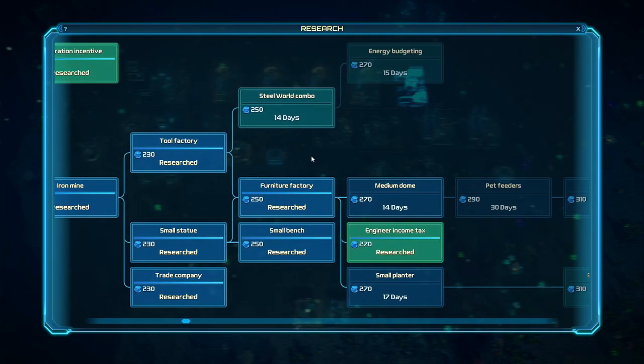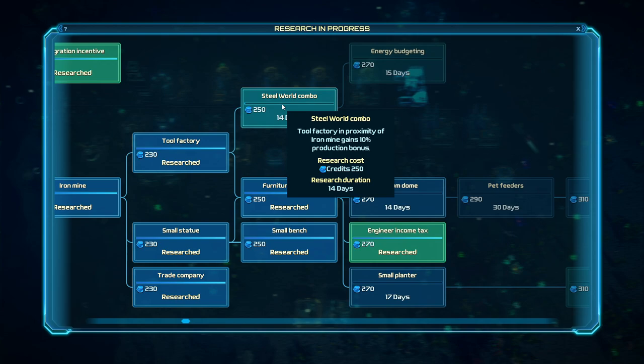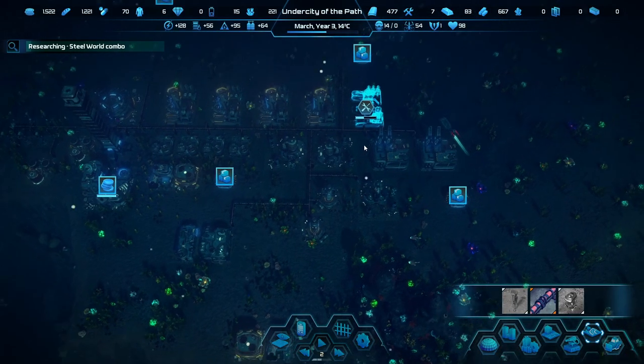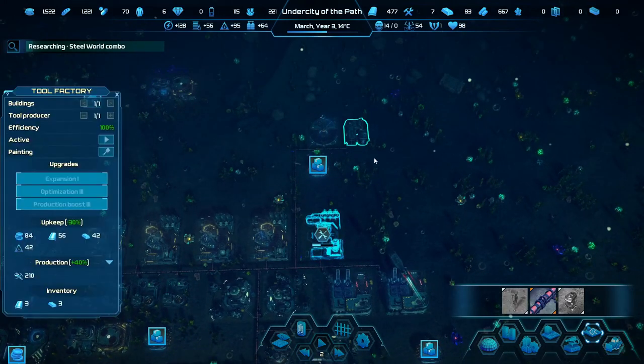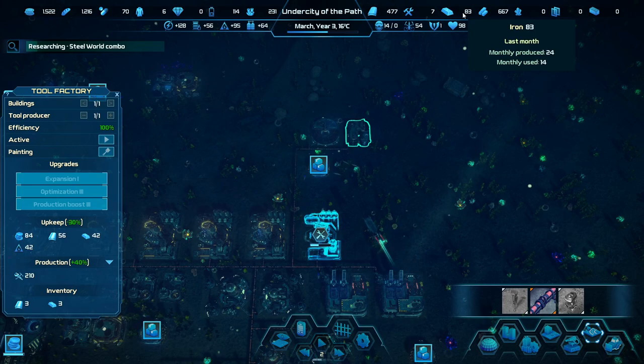This is the last research to unlock at this point. Steel World Combo — that gives us the tool factory in proximity to an iron mine, getting a 10% production boost. 10% is not nothing. This is the one that really needs to get going. We are starting to accrue iron, and now we're going to wrap this episode up as it's running at about the length I wanted.